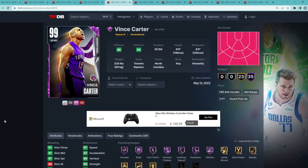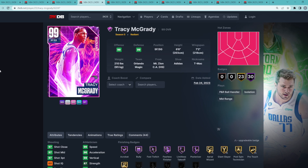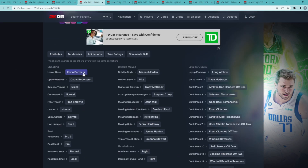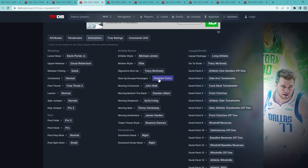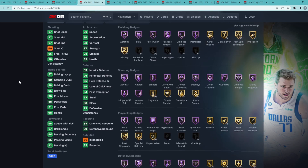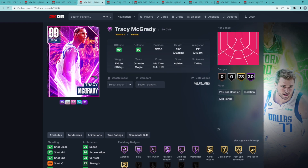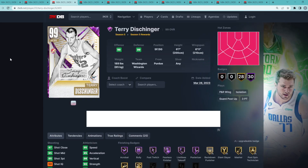At number four is Dark Matter Tracy McGrady. I had to put T-Mac here in the top 10 because of his size — six foot eight at the two with a seven foot two wingspan. He's one of the best offensive cards in the game with the KPJ base and the Oscar Robertson upper on quick timing, great dribble sticks with the T-Mac size up, Steph Curry escape, Dame behind the back, and front clutches. Even with the Invincible version available, his Dark Matter is still a top five shooting guard. I've got him at number four.